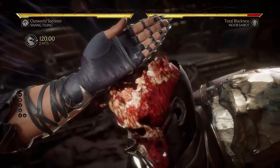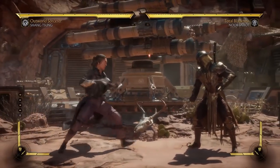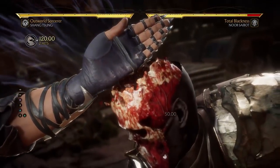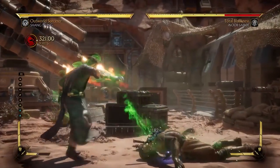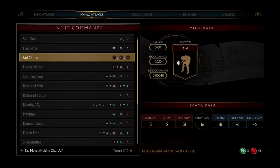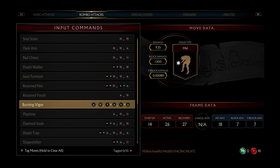One of the things I noticed when I was messing around with him is that he actually has quite a few strings. Because he's more of a zoning type character, I assumed he was gonna have like five or six strings at most. But he actually has quite a few. Interesting — whereas a character like Scorpion has like six. Not that he needs more strings, but it's just weird that an up-close character has that few.